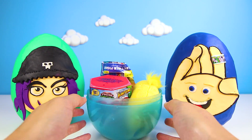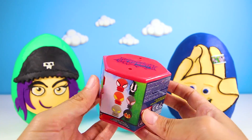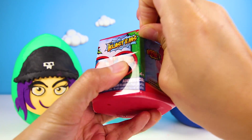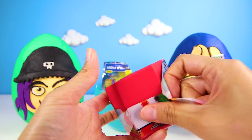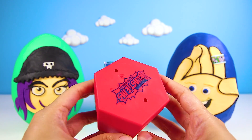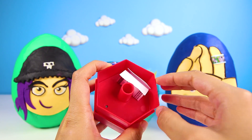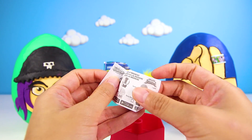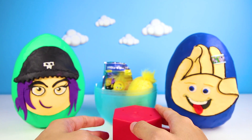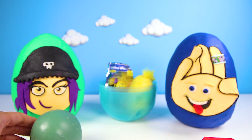Let's take one out. It's the Spider-Man Blastom Mashem — this is one of my favorite new toys. There is a very special way to open them. First, we have to pop the lid. Next, we have to flip it over. And the last step is to bop the top.